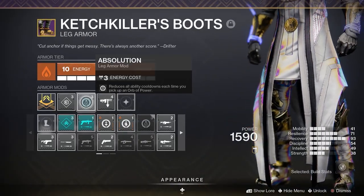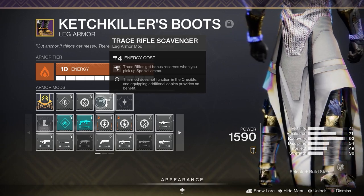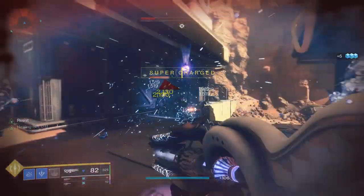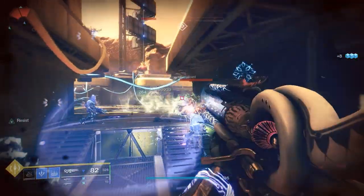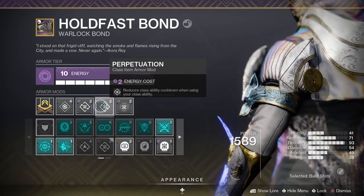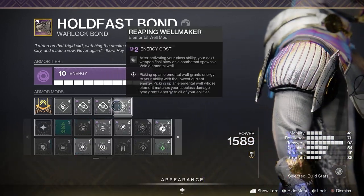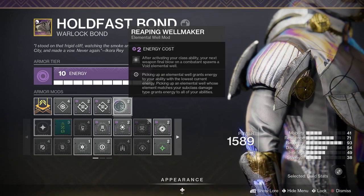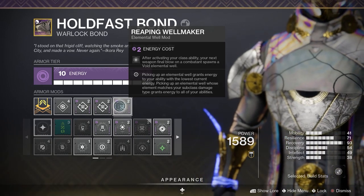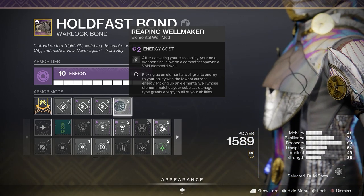On the legs I just have Absolution to reduce all ability cooldowns when I pick up an orb of power, and a trace rifle scavenger - not trying to run out of Ager's Scepter ammo. For the class item I have double Perpetuation, which reduces your class ability cooldown when you use your class ability. Reducing the cooldown means you'll see your class ability refill way faster than usual. These do stack, but one is fine if you can't do two. And finally Reaping Wellmaker - this one spawns a void elemental well with the first weapon kill after casting your rift.